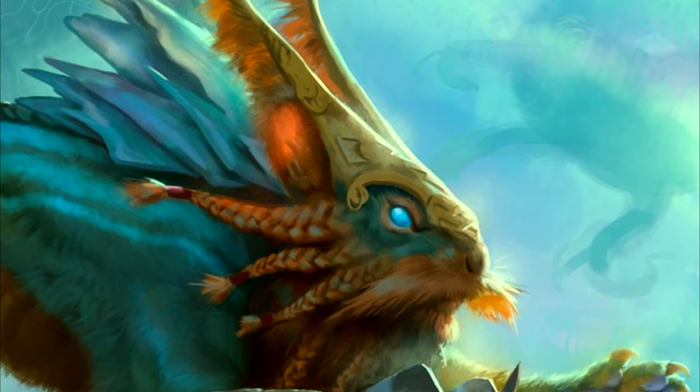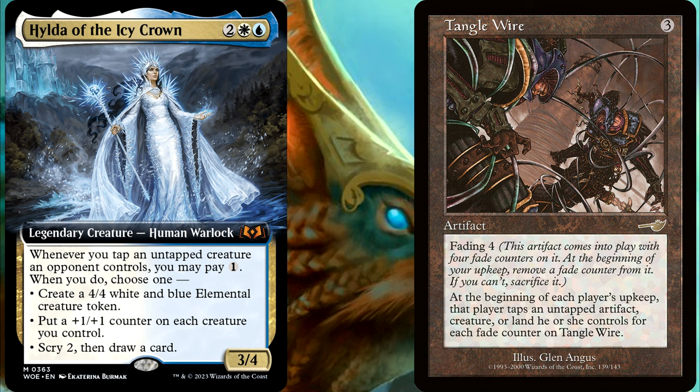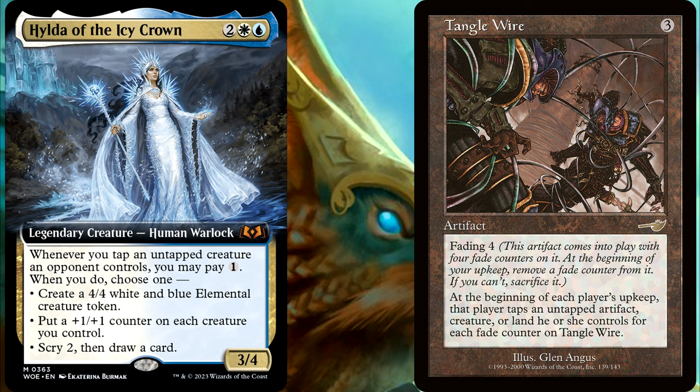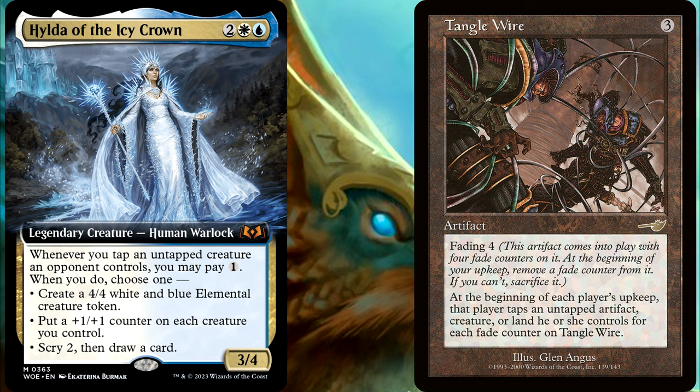And now for bonus question number two. You control Hilda, and then you play your Tangle Wire, which is an old artifact that has Fading 4. It does now have four Fade counters on it. Tangle Wire also has a triggered ability that says: at the beginning of each player's upkeep, that player taps an untapped artifact, creature, or land they control for each Fade counter on Tangle Wire. So after you pass your turn and your next opponent in turn order goes to their upkeep, and they tap four of their creatures because of the Tangle Wire, how many triggers will there be on your Hilda? Zero? One? Two? Three? Four? Or is it possibly more? What made you say the number that you have picked?